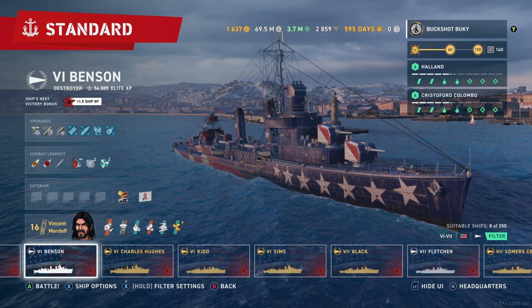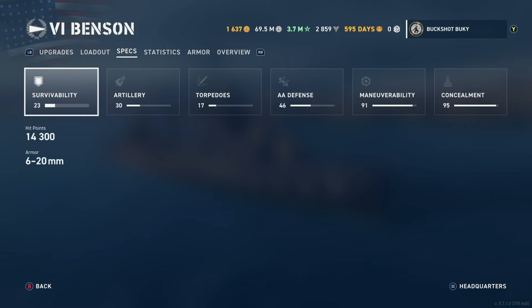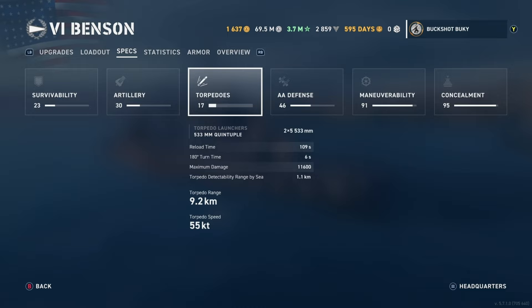Looking at the Benson stats really quick: almost the same as the Fletcher, a little bit less health points at 14,000. The guns are relatively the same, although that reload time is a little longer at 2.7 seconds instead of 2.1 seconds. Keep in mind this is the same commander and same exact modifications, except for that final modification you can't get on a tier six. Roughly the same damage: HE 1900, AP 2200, torpedoes 2x5, 109-second reload, 6-second 180 rotation time — so faster reload and faster rotation time for less damage.